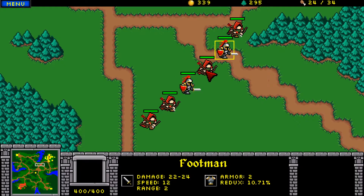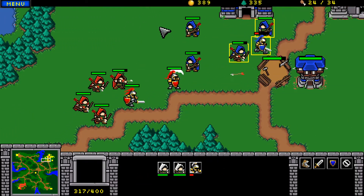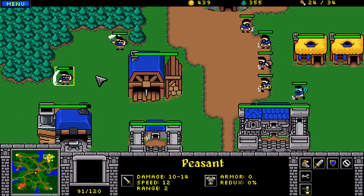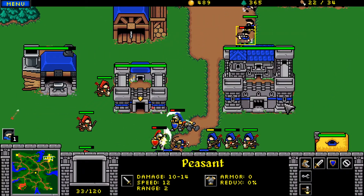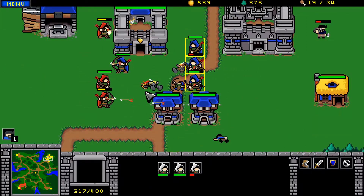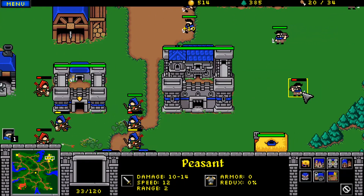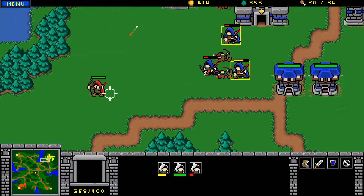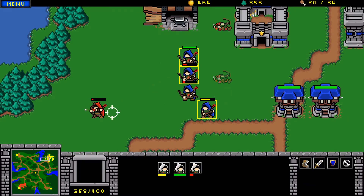Here come these guys — come on up to attack us. Why don't we back up there, fellas? Get out of here. Get out of there. I've got my peasant — let's build another one. Let's build a stable and build knights. This guy just wants to shoot the blacksmith and he's not facing the right way. Someday we'll have to fix that.